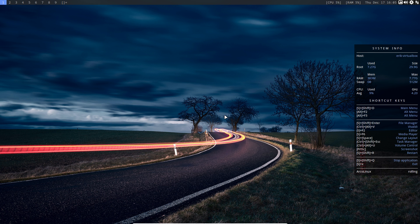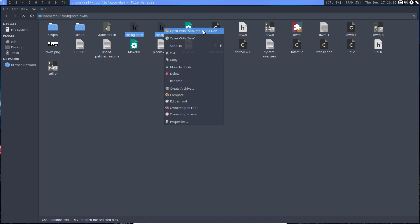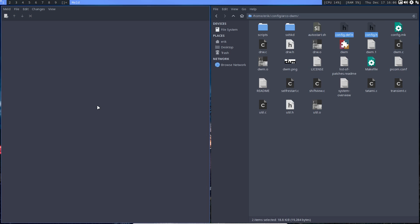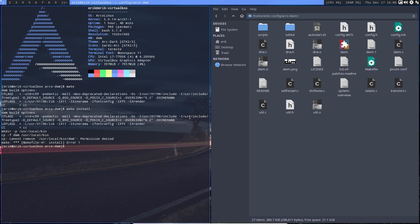What did we do wrong? Let's have a look again. We have two files — this one and that one. If you want to compare them, you need the meld application. When working on the config.def.h, nothing happens. When I change config.h — that's the new thing that needs to be changed and saved.